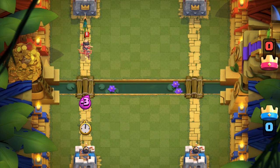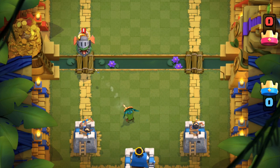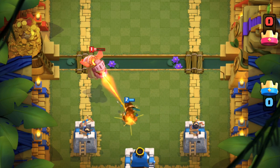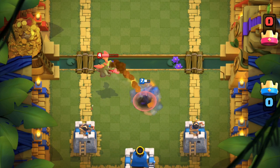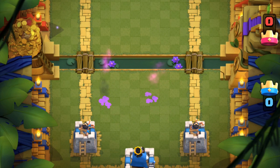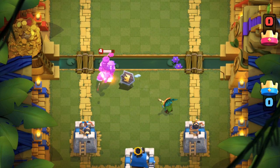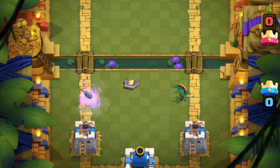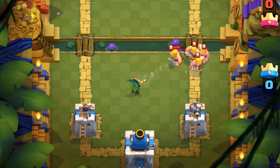The dart goblin is not a replacement for archers, minions, princess, or musketeer — they all serve their own purpose. Archers counter graveyard, minions can completely shut down a graveyard tank combo, a princess is a splasher with 2.5 tiles more reach, and the musketeer is slow, strong, and sturdy — while the dart goblin is really fast and fragile. Every unit has their purpose, and this unit offers a completely different function from any other card in the game. He doesn't feel super powerful because he's not — he's a 3 elixir rare card — but he does prove to be a reliable support card on both offense and defense when situations arise.